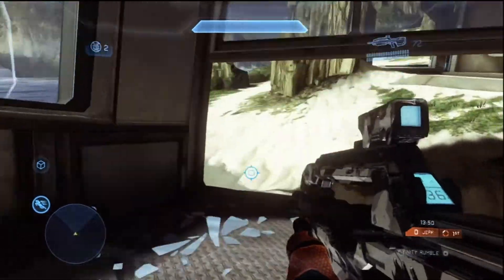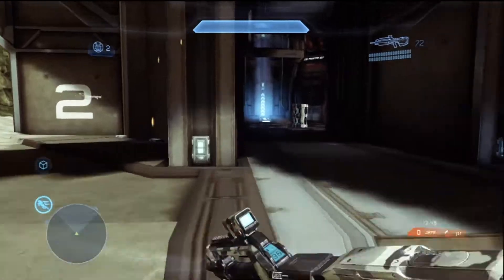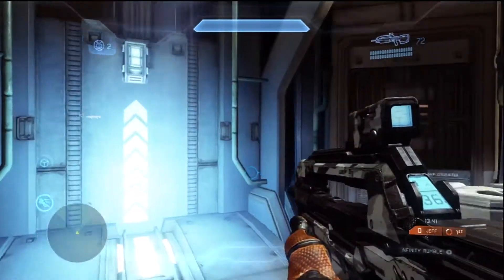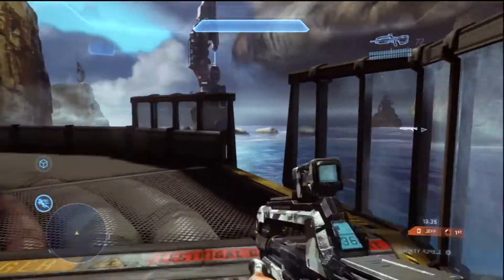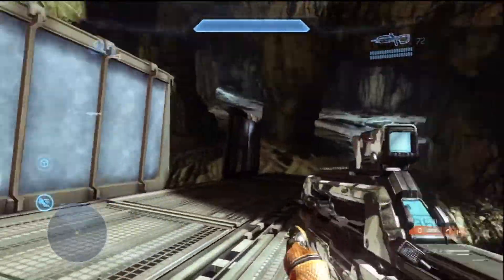It's a hallway with broken glass — nice. As for weapons, I'm not sure if these are the typical spawns, but there are rockets at bottom middle, shotgun on one side, and sword on the other. I'm in infinity rumble so I'm not sure if the weapon layout changes for different game types — I haven't fully tested that yet.